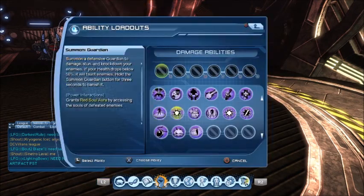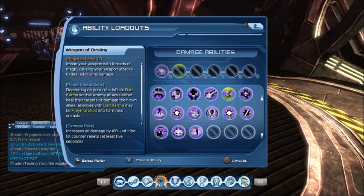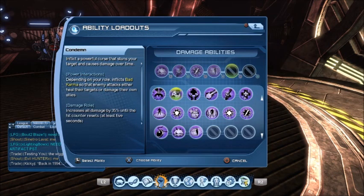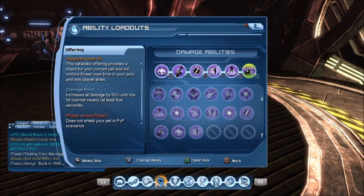And on the bar, you're going to want to have Transmutation, Weapon of Destiny, Fury, Shard of Life, Circle of Destruction, and Offering.